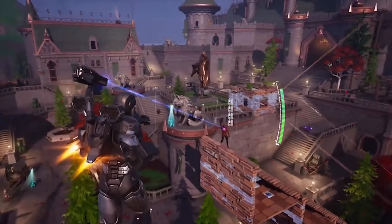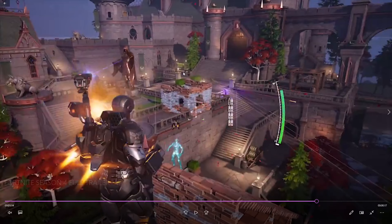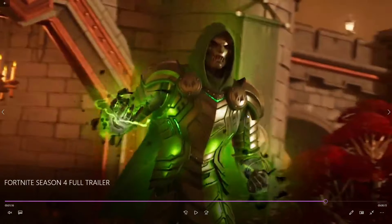Next we have War Machine's weapon, which has a turret with missiles and allows you to fly in the air. In the background you can see the new POI, Castle Doom, which is kind of Disney-themed but with visible destruction. You apparently have about eight rounds of ammo that get used up as you fire.